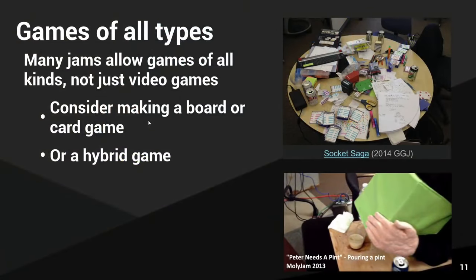You don't always have to make a video game at a game jam. One year me and a friend started making a video game Friday night, it wasn't coming together, so I stopped at Walmart and bought crafting supplies and the next morning we started making a card game instead. You can also do hybrid installation or art projects. For example, 'Peter Needs a Pint' for Molly Jam was a stand-in Peter Molyneux with a Curiosity Cube that poured soda based on how well you did in the game.